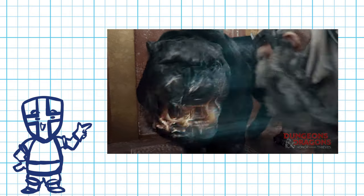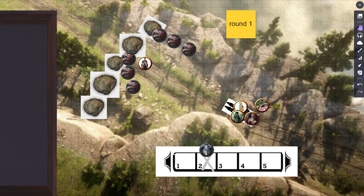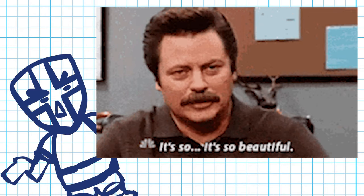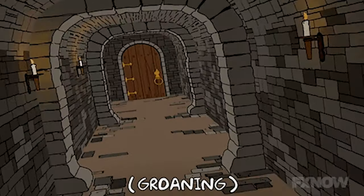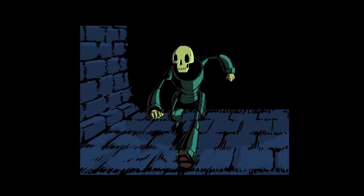And if an encounter calls for it, feel free to bust out the dry erase markers or virtual tabletop map minis terrain and represent what's going on. Don't worry about it being perfect, because as soon as your party moves on, so too does this loose representation of the room. This keeps your players on their toes, knowing that the farther they tread into the dungeon, the farther from familiar territory they fall.